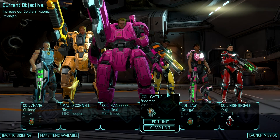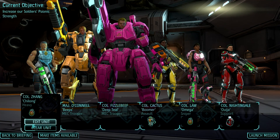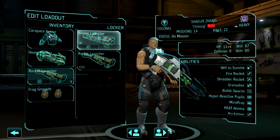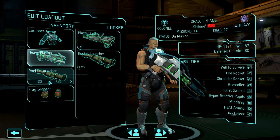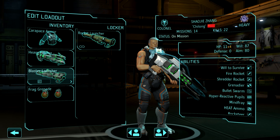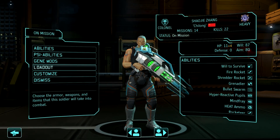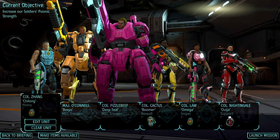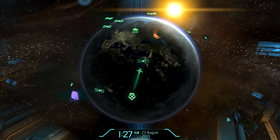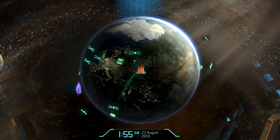I guess we don't take Big McLarge Huge on any of our missions anymore — that's reasonably understandable. Let's replace his rocket launcher with a blaster launcher. It does base damage of 9 versus base damage of 6. The magic numbers. That is awesome. Zhang, you've never looked better, man. I would say we are good to go here. This is the squad that I'm hoping to take with me into the late game.